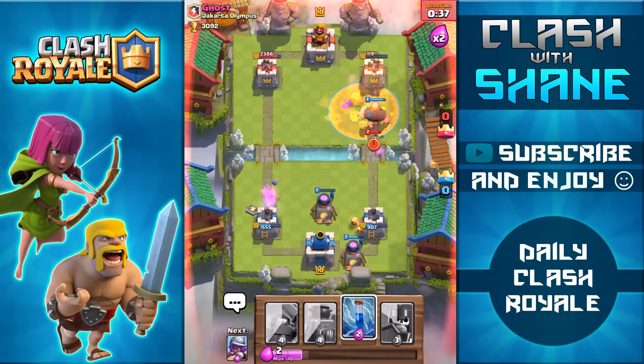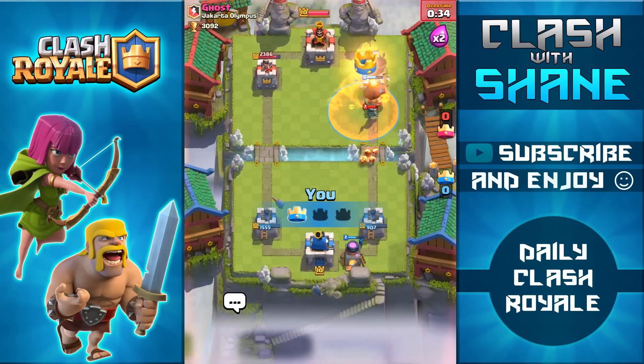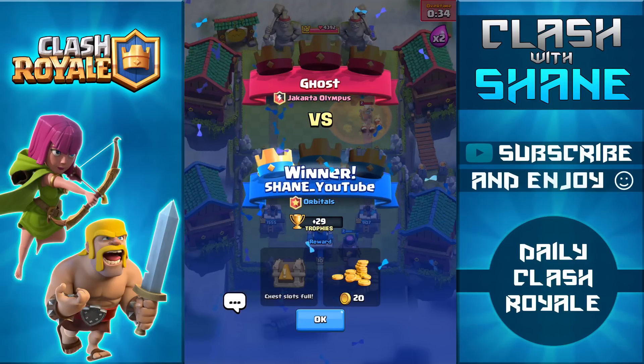Musketeer, ice spirit, giant going down — I have a poison spell here so I finally use it. That is going to be the end of the battle — giant goes in and knocks out the tower. Anyway guys, that's going to be the end of the video. I really hope you enjoyed it — please don't forget to like and subscribe, and thank you so much for watching. See you guys in the next video.